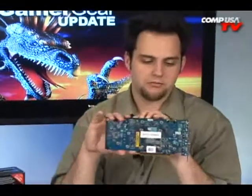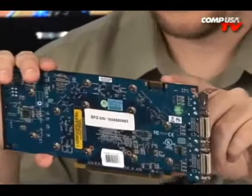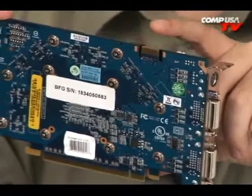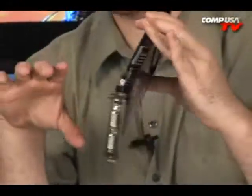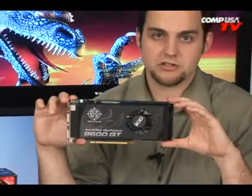One more thing — it is SLI ready, so you can put two of these in your system. There's the SLI bridge. It's not going to work with Tri-SLI — just two cards. If you're thinking about Tri-SLI, you've got to use the 8800 GTX or the 8800 Ultra, but those are extremely expensive. A lot of you who are interested in saving money are going to go for this, or maybe even two of these — two of these is going to run just about as fast as any single card I can think of.